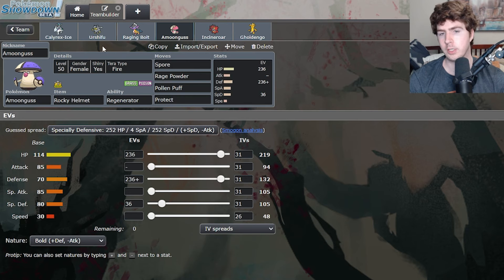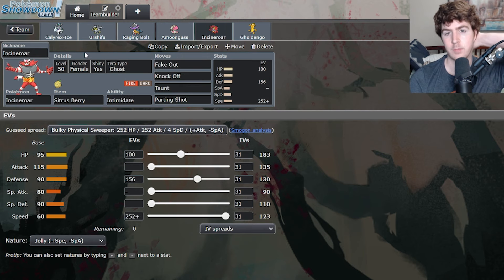Next is the Amoonguss, which is not particularly special — a very physically defensive set pairing well with the Rocky Helmet. Going into the Tera type, it's Tera Fire instead of the more conventional Tera Water. They share a lot of the same resistances, but Tera Fire means you're not going to be weak to Rillaboom. If you're forced to Tera you can't just be Woodhammered off the field, which can be a common trap for teams with Rillaboom — forcing the Amoonguss to Tera Water and then knocking it out with Woodhammer. Marco avoids that entirely and is able to Tera into Fire and beat both Incineroar and Rillaboom at the same time.